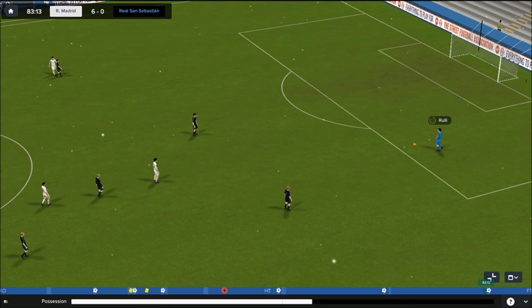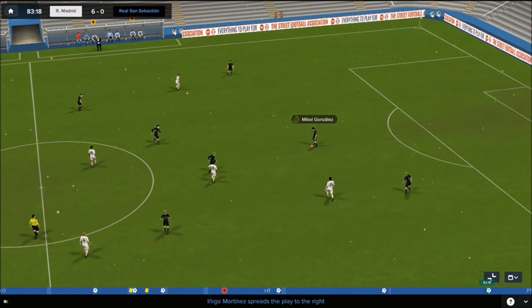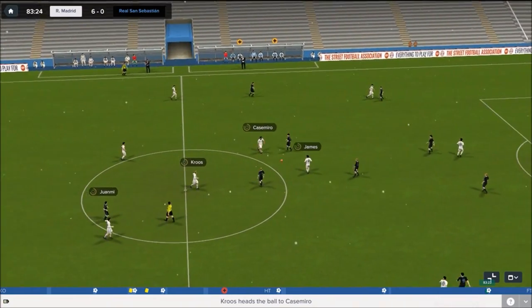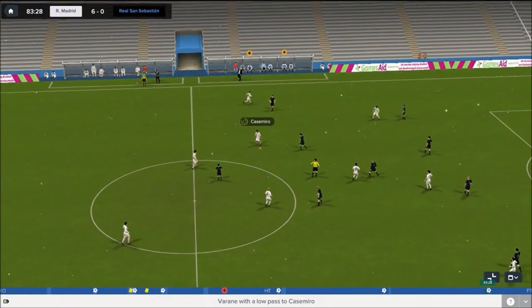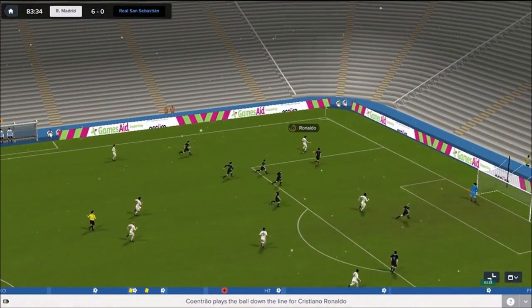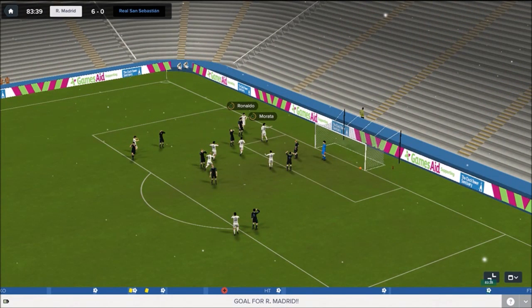Coming to the end of the game, 83 minutes gone. Free kick for Rulli, plays out to Inigo Martinez, to Gonzalez — they've tried to play good possession football today but it really hasn't worked for them. Ball forward from Pardo, intercepted by Kroos. We're playing with a real swagger and confidence. Casimiro to James, good ball out to Cointrao, forward for Ronaldo, cross, and Morata finishes — probably the simplest goal we'll score all season. It makes it 6-0, a brilliant way to bounce back in the league after a hugely disappointing defeat against Barcelona.